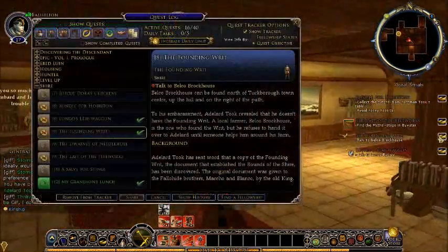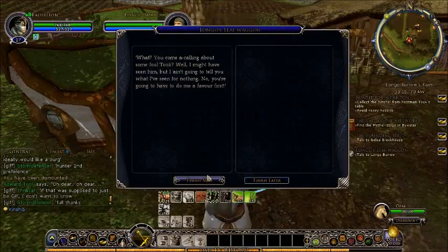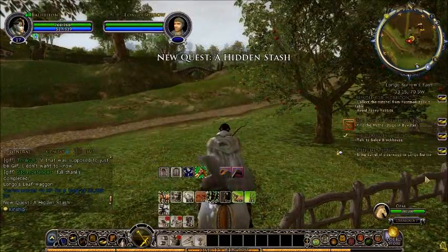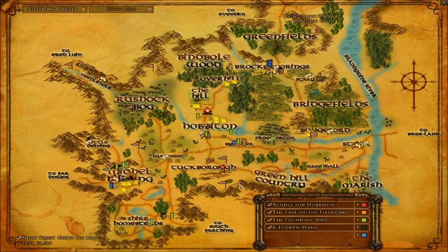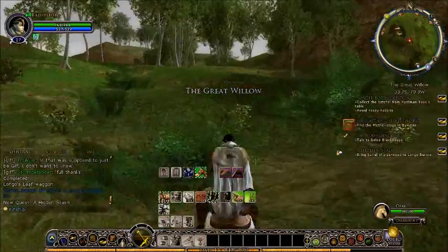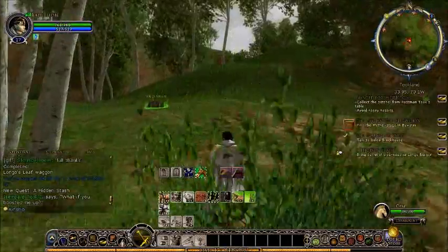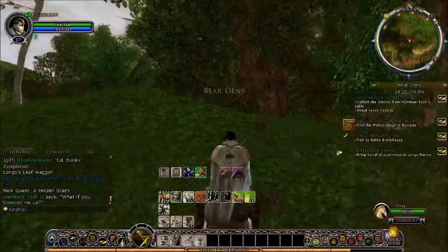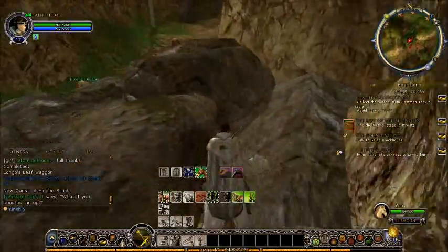We go back into the grey smile area and talk to Adlaar. Do the founding red and talk to Belco Brockhouse, north of Tuckborough. Bring the barrel pipe into Longer Burrow. The hidden stash is over 200 meters away. The quest guide is back now. It's in the bear den — because these hobbits are so smart, as they've demonstrated time and again, they will hide pipeweed in a bear den and throw rocks at a bee's nest multiple times.